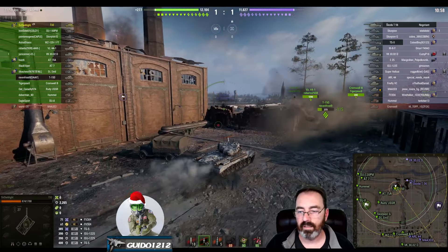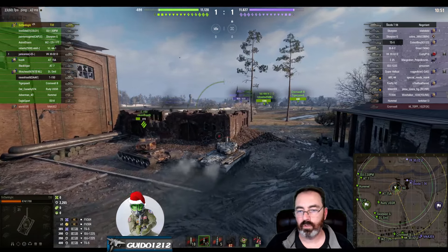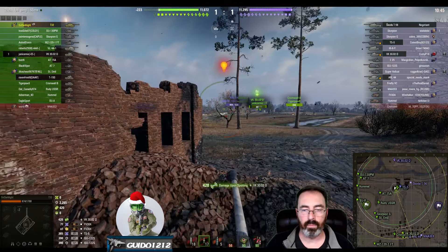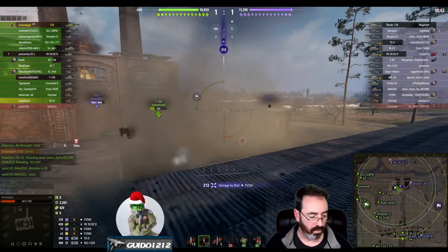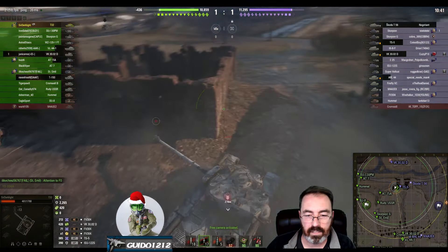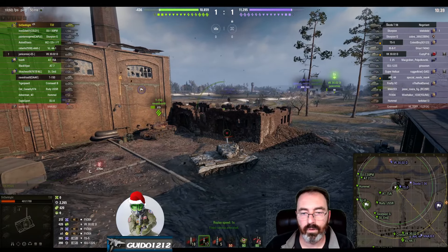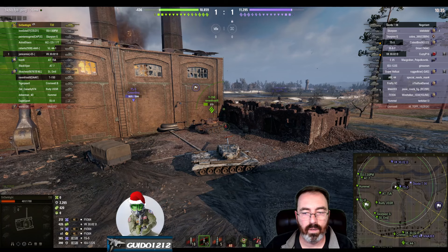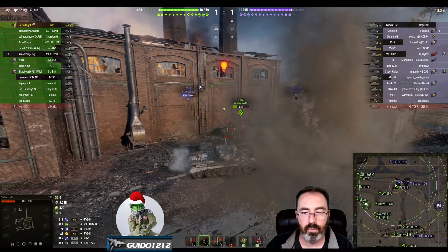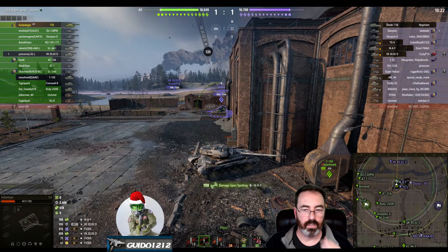We'll shift over here. You do have to watch your six o'clock — looks like the SU and the AT will see them if they push. This is not a bad idea to come around here and take a couple peeks. As soon as I got spotted there I would have said uh-oh, that arty is going to start shooting me — and that's exactly what he did. Looks like this time he pinned you on the back deck for 213. I would not sit there and let him get another shot. Back out even more. The TS5 is now perma-spotting you.